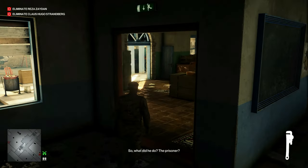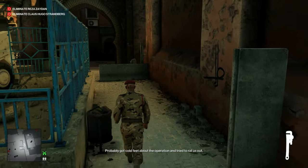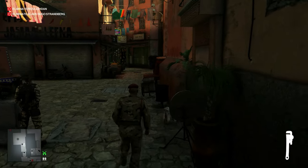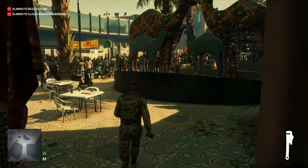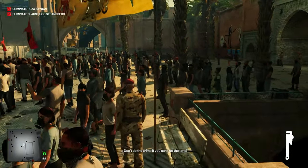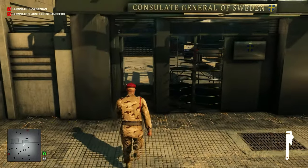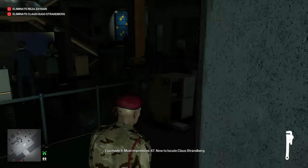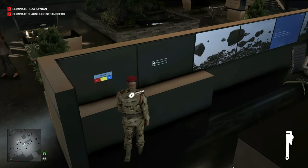Now from there we can just run across town over to the consulate building. Once we go in the front door, let's hang a right to avoid the camera and go around the backside of the front desk. Right here on the counter there's a tablet that will get us our mission story.